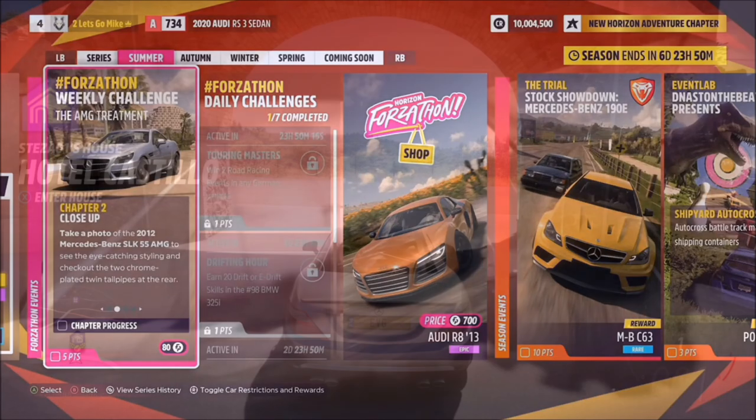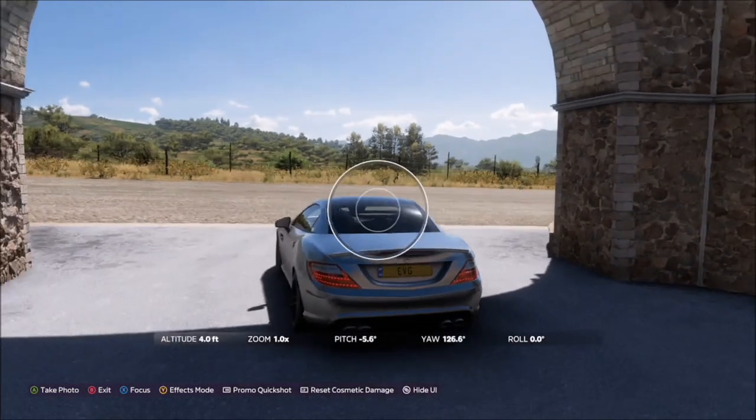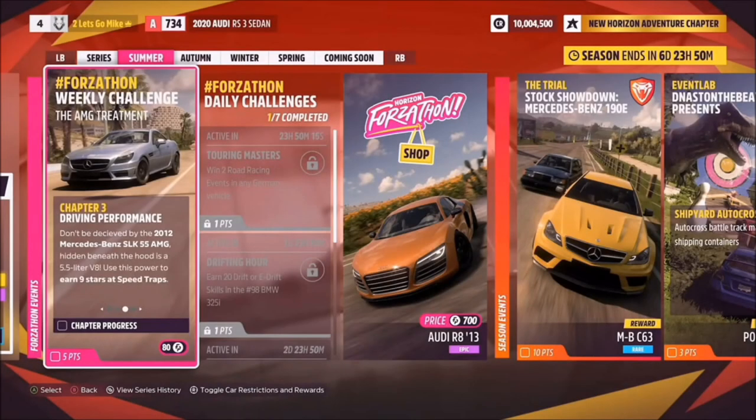The first challenge just wants you to take a photo of your SLK55 AMG. So as soon as you leave your house, hit up on the d-pad and take a Horizon promo quickshot, and that's the first challenge complete — super easy.